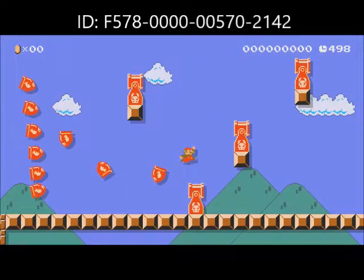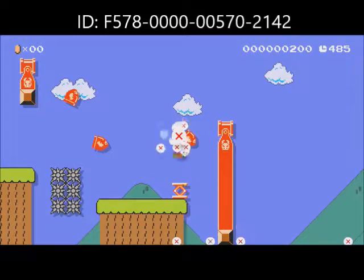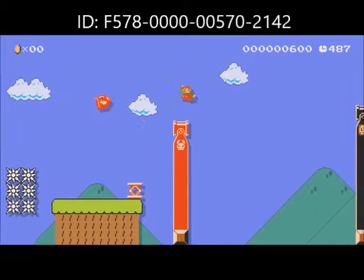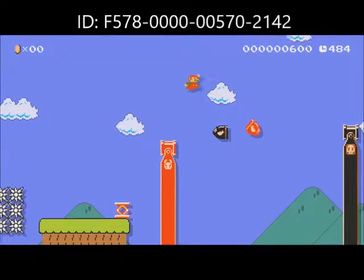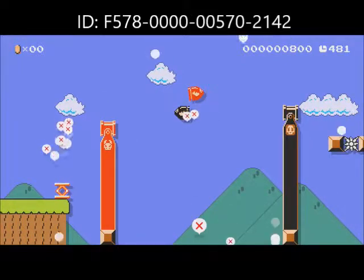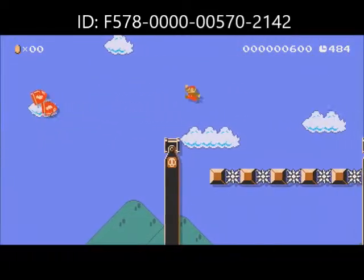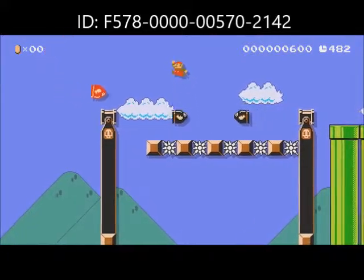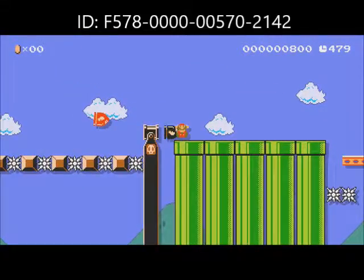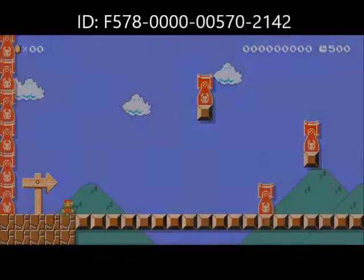So we want to get past these Bullet Bills. And we die here again. Using those we do manage to jump up here now — we just use this Bullet Bill to cross the gap. It needs to be timed correctly. So basically, not that. We've made some progress, got past and died to another Bullet Bill. Well, they do shoot from both sides after all.